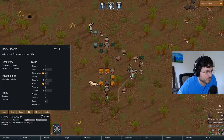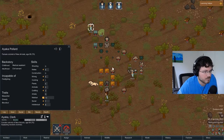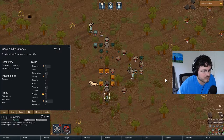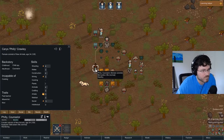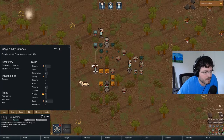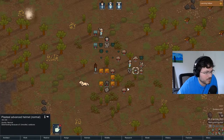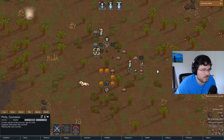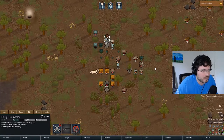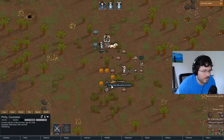Our next two colonists have zero for shooting. The one with really high melee gets the knife, and our last guy gets the pistol. Hit spacebar to start the game with them equipped, then pause again. I like to give the rifle person the actual armor - the flak pants, flak vest, and steel helmet. We'll give those to Philly using force wear.